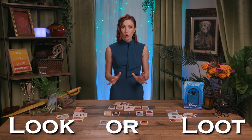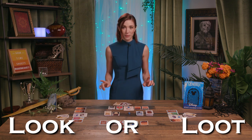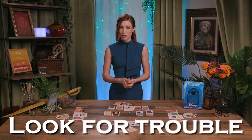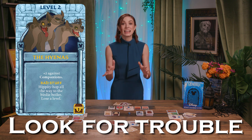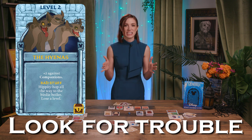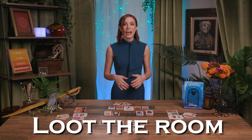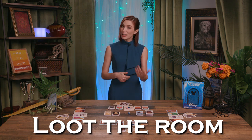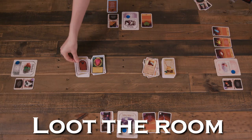In the look or loot phase, if a player didn't fight a monster in combat, they may choose between two options: look for trouble by playing a monster card from their hand and immediately fighting it, just as if they'd encountered a monster in the kick down the door phase; or they may loot the room and draw another card from the door deck, with the option of keeping it in their hand to play later.